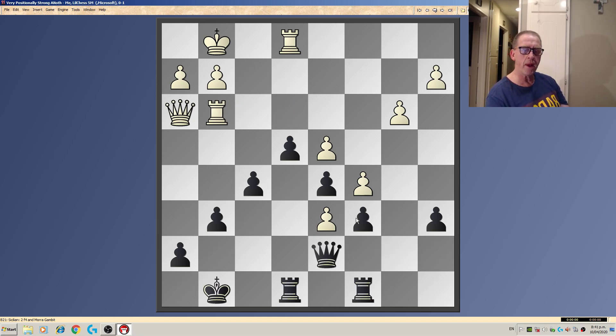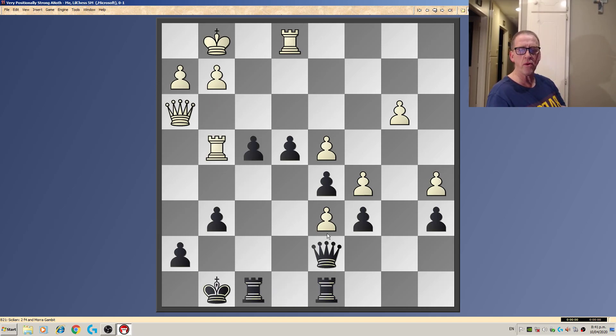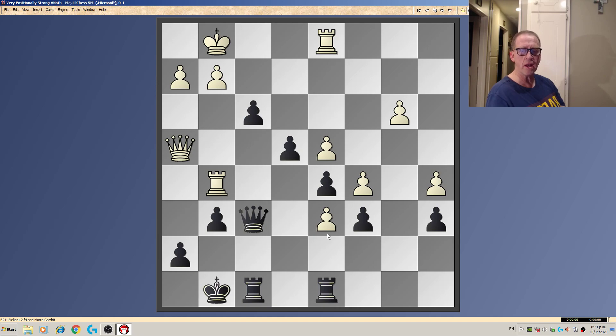So Rg3, I play Qd7, and now of course I can't play f4 because the Qd8 is queen. So a4 happens, and here I'm threatening f4 in my opinion. So f4 comes, Rg4, Rf8, Qf5 — and this isn't long to go. What would you play now? What are the final moves here for black that work out quite well for me all of a sudden?